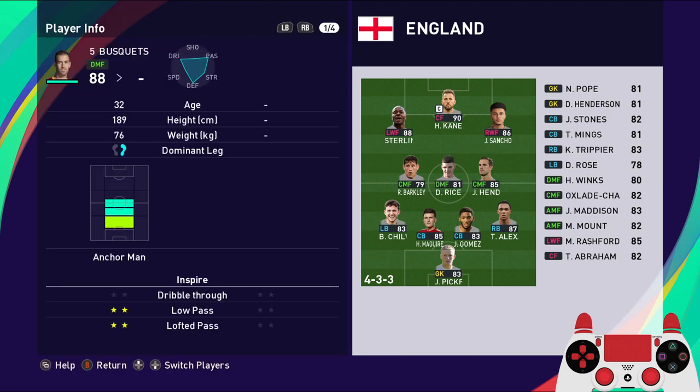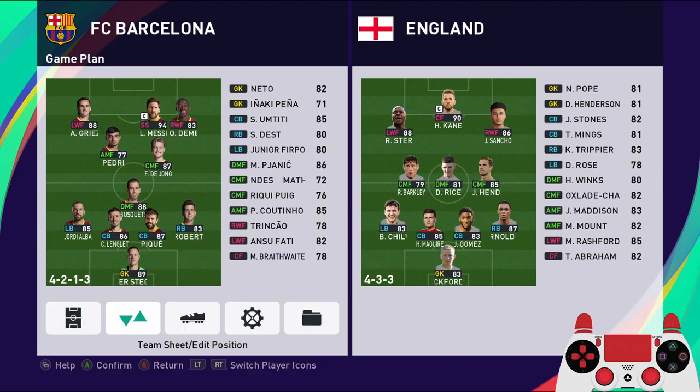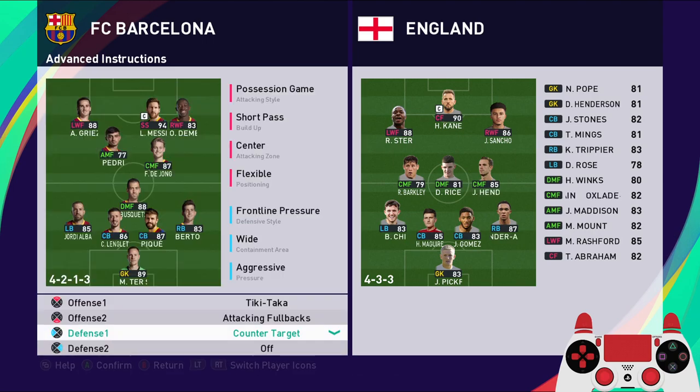You have Busquets as the anchorman to stay behind during a counter attack with Langley and Pique, because you are going to use attacking fullbacks to bring the fullbacks up to stretch out the formation. So you have Tiki-Taka attacking fullbacks and a counter target for Messi.